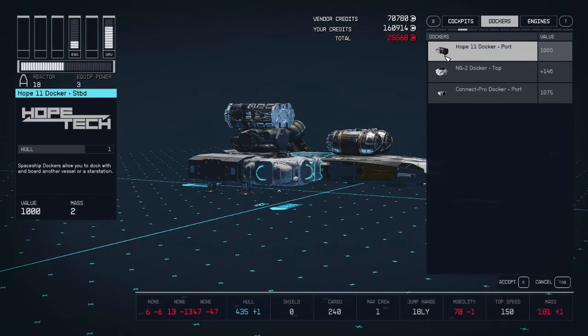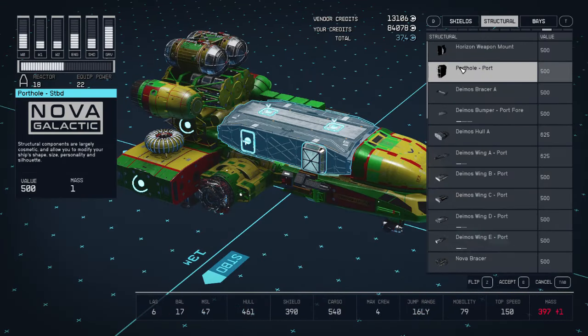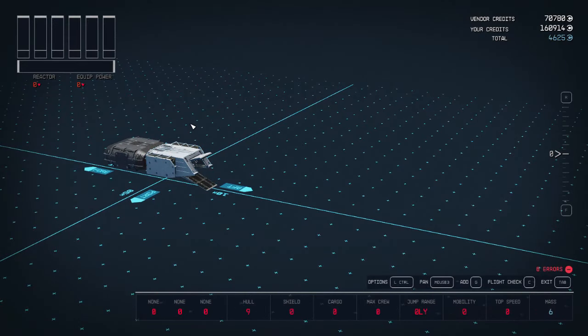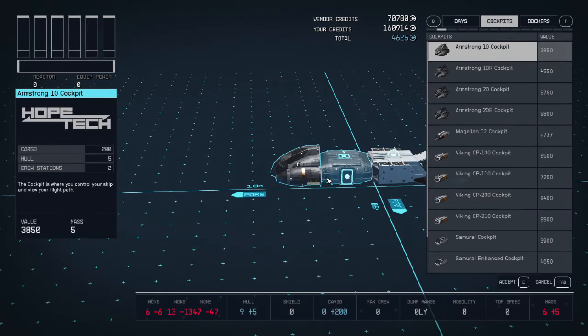When you attach another component to a HAB — like a docker, a porthole, another HAB, and in some cases the landing bay and cockpit — stuff gets removed from that HAB.